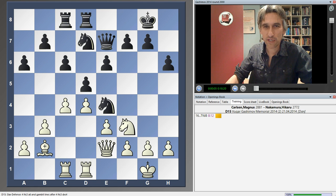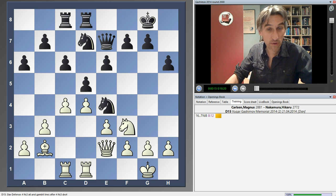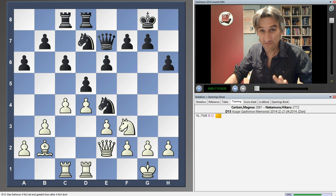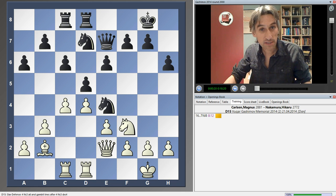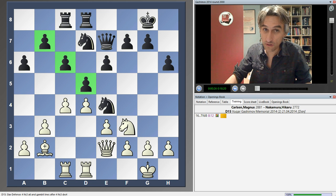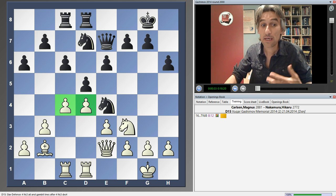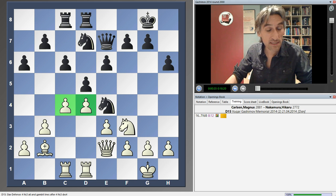Round two of the Gashimov Memorial saw the crunch encounter between Magnus Carlsen and Hikaru Nakamura. We join the game after 16 moves, Carlsen with the white pieces. It's been a fairly quiet start. Nakamura played the Slav defence, and you can see this familiar pawn structure. Carlsen didn't play the most critical line, but nevertheless has a pleasant position and a slight advantage, just because he has slightly more space in the centre.